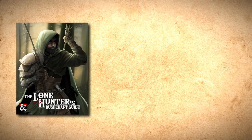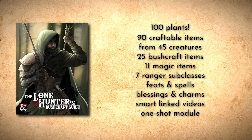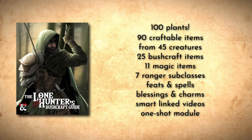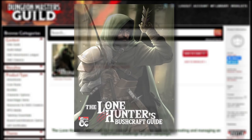The bushcraft guide has over 100 unique plants with tables organizing them by biome, and that chapter alone makes me happy to have this book! And I haven't even mentioned the harvesting and crafting rules for 90 items from 45 creatures, the 25 bushcraft survival gear items, 11 magic items, 7 ranger subclasses, feats, spells, blessings and charms, smart links to nature videos and background music, and a one-shot adventure — all currently for $8! Definitely go check out Massimo Tartaro's Lone Hunter's Bushcraft Guide linked below!